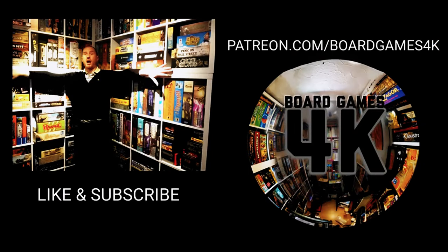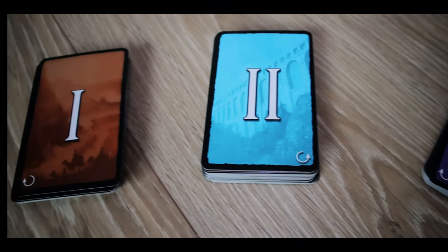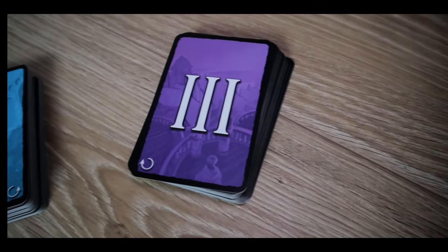Seven Wonders is played over three ages. At the beginning of each age, everybody is dealt a hand of seven cards. On your turn you play a card and pass the rest to the player on your left, then right, then left. The round ends after five cards have been played. Playing a card gives you options: add it to your civilization, discard it under your wonder board to build a portion of your wonder, or discard it to collect three coins.